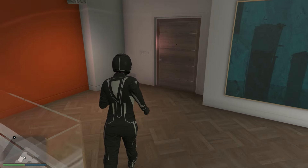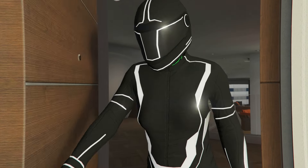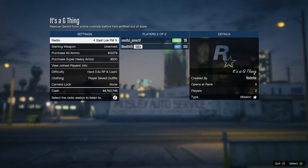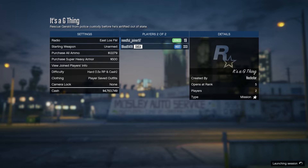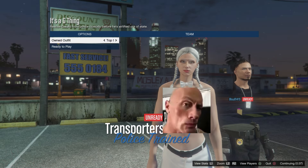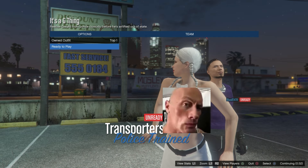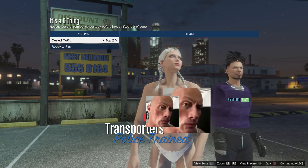Now make your way to any clothing store and equip any bikini — it doesn't matter which one. Then start up It's a G Thing and go to clothing, then player saved outfits. Scroll three times to the left if you saved one outfit. You'll see it would be glitched out, but you're going to have to switch back and forth between top one and top two a couple of times, and then it should lock in.